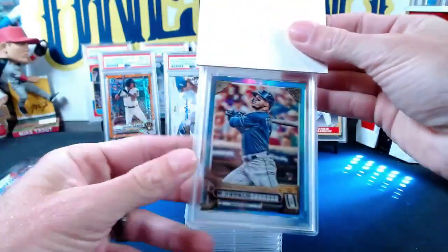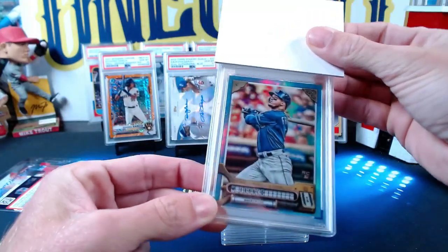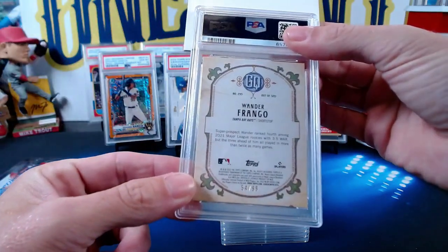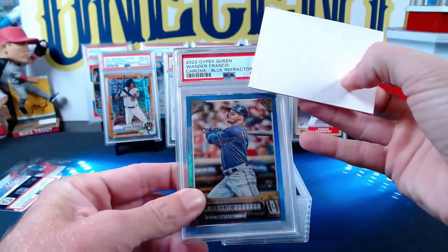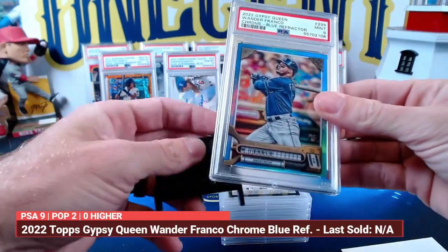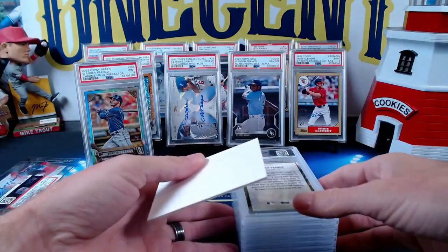First up in this batch is for Robert G — a beautiful Wander Franco 2022 Topps Gypsy Queen Chrome blue parallel rookie card, numbered 54 out of 99. This is a blue refractor and it scores a mint nine. Love that card — it's a beautiful jersey-match card.